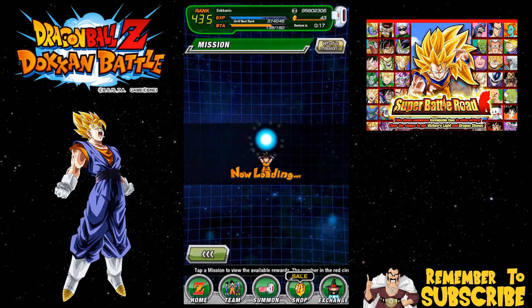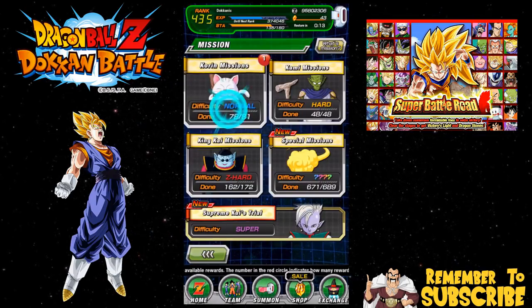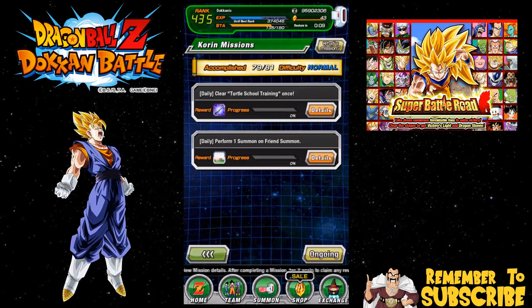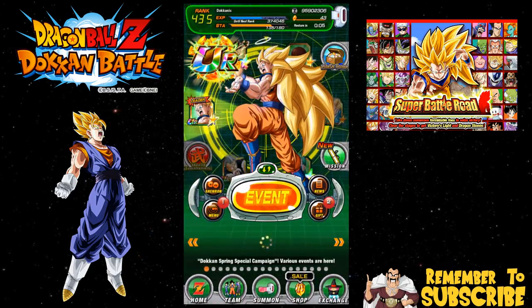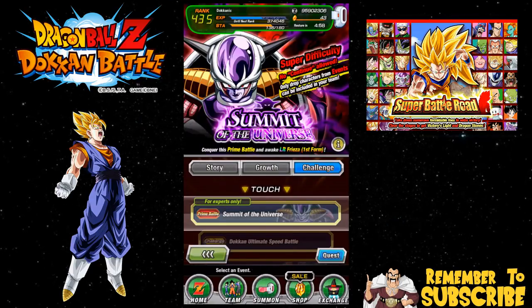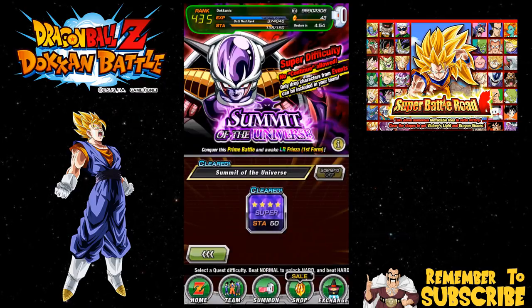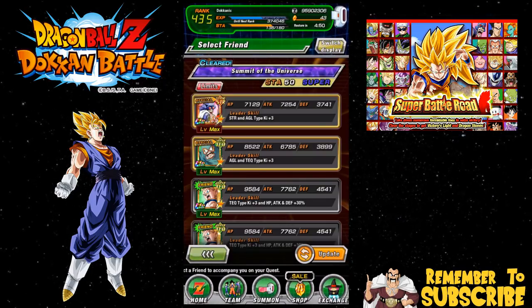I'm just gonna make this a chill video, so if you all just want to hang out for maybe half an hour to 45 minutes while I do this recording, feel free. What I'm gonna do is one grind on the LR Frieza event, and then maybe try out a Super Battle Road with the team after that. This is level three over here, 50 stamina. I've already got all the cards I need for him.